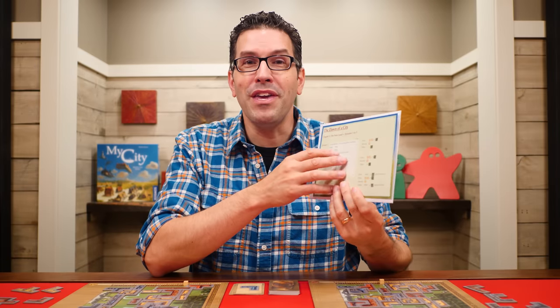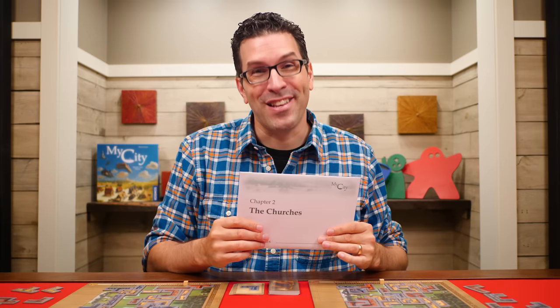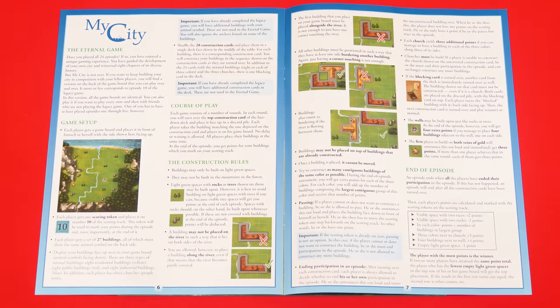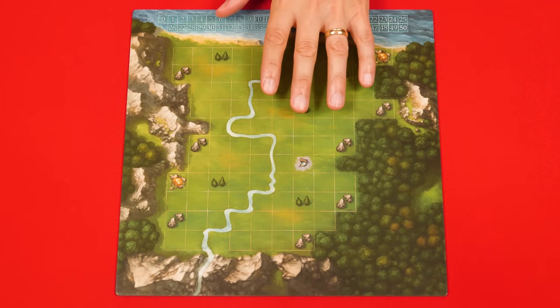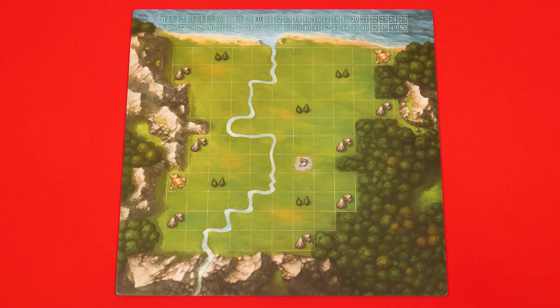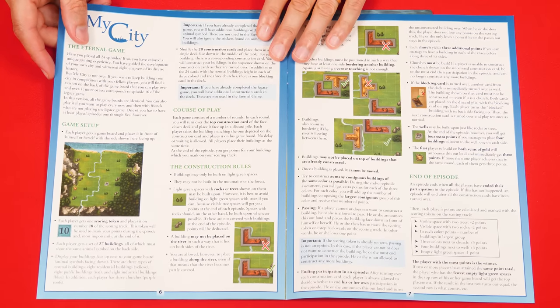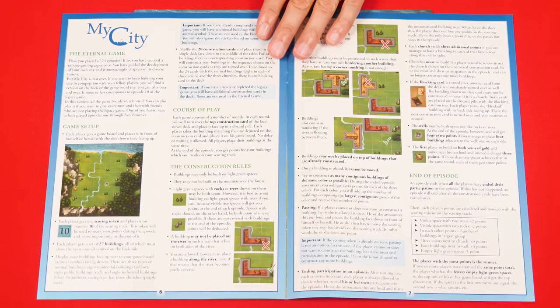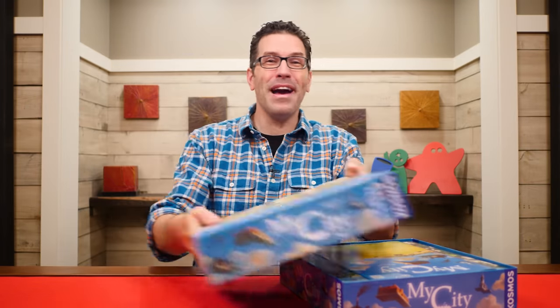Once you've finished episode three, you're ready to go on to episode four, found in the next envelope — but that and all the other envelopes I'll leave for you to discover on your own. My City also comes with rules they call the eternal game, which uses the other side of the boards and some rules you won't fully discover until you've played through the first 10 episodes. Using that other side of the board means you can continue to play My City over and over again, and you are not limited to the 24 games that make up the legacy version.